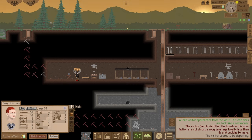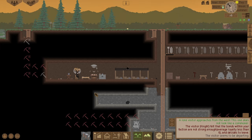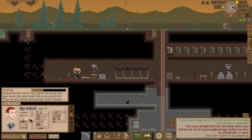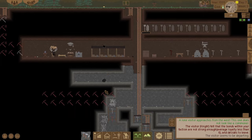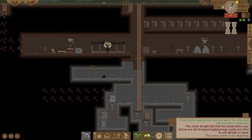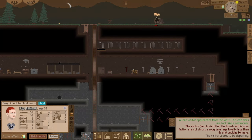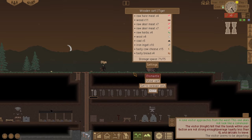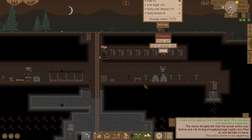He needs to go heal himself — very tired at the minute. My hunting went up slightly. He's going to heal himself. I wonder how many herbal medicines I've got left — none. That was my last one. I need these copper ingots badly.